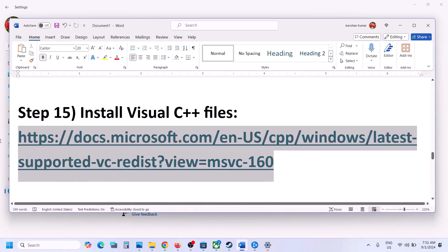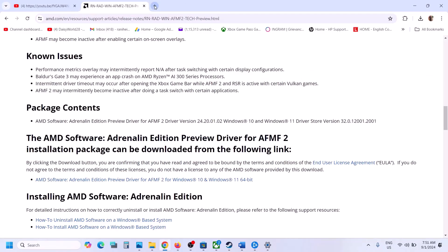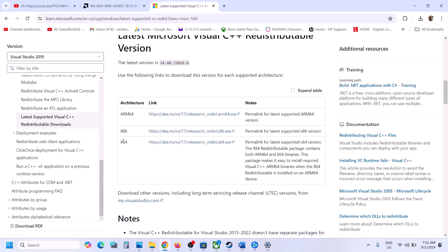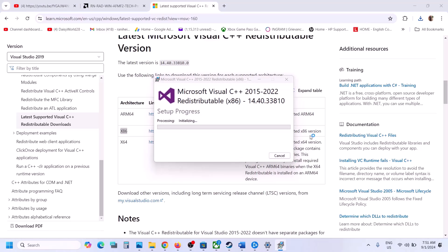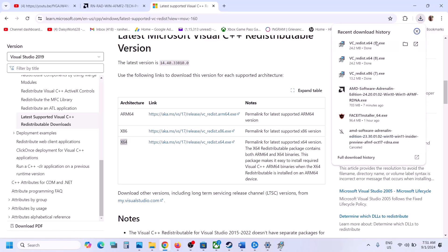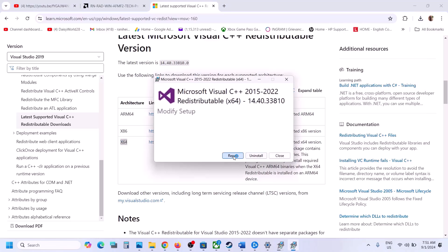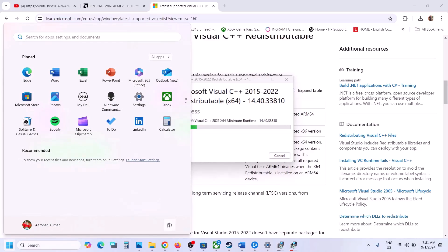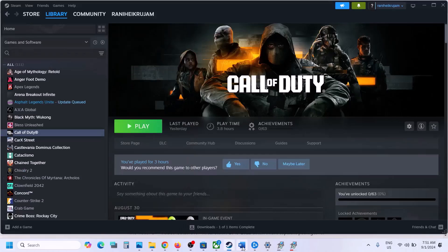The next step is to install the Visual C++ redistributable files. Copy the link provided in the video description, open it in a browser, scroll down, and download both the x64 and x86 files. Run each exe file — if you see a Repair option click Repair, if you see Install click Install. Make sure both are installed. Once done, you will see a Restart option — restart your computer, as the restart is mandatory. After the system restart, launch the game.